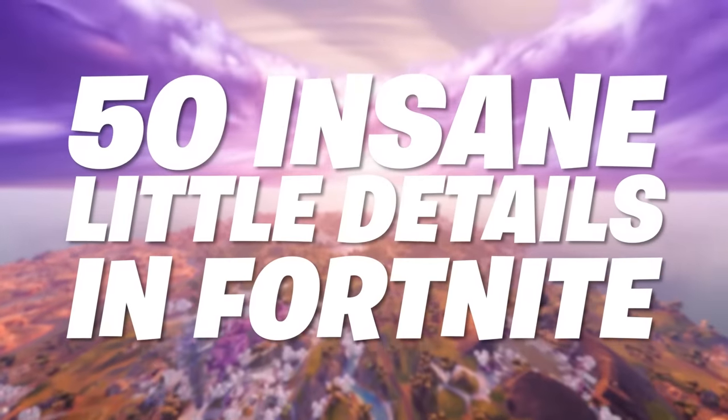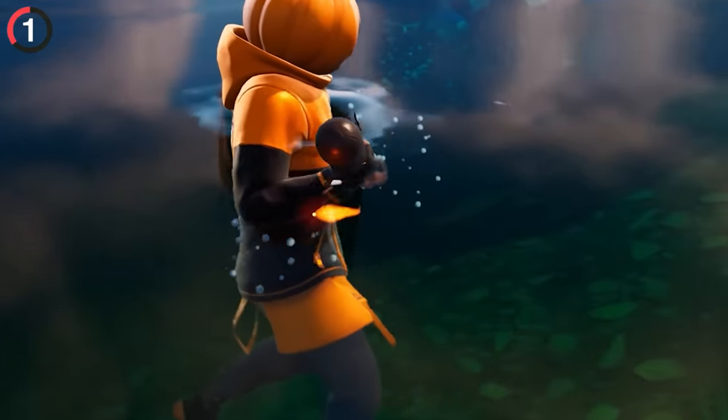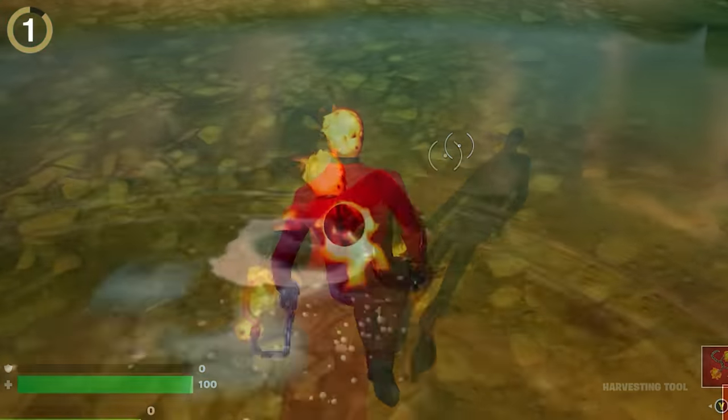50 insane little details in Fortnite. This is the bash burner pickaxe — while the fire is pretty tiny, it's easy to miss a mind-blowing detail: when you step into water, it'll extinguish the flame, and this works for all cosmetics.